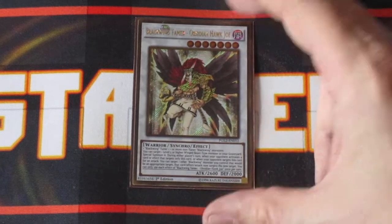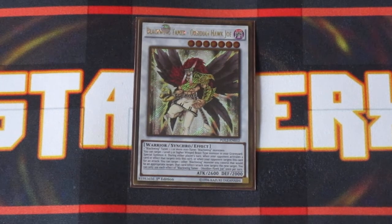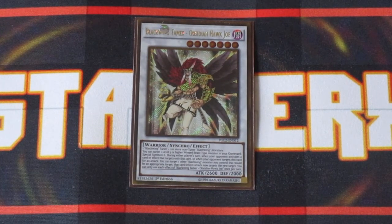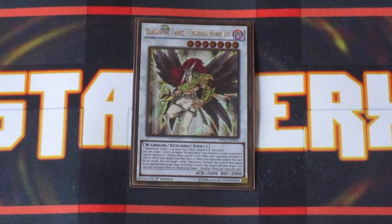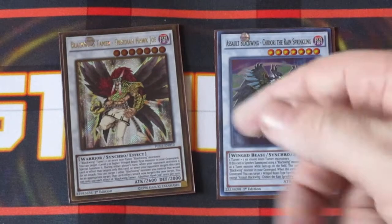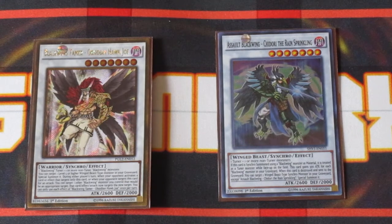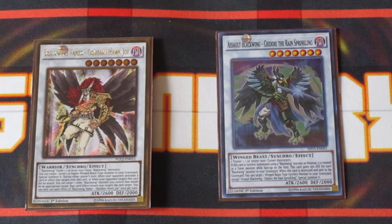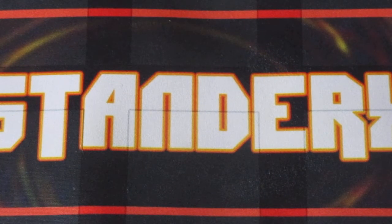Blackwing Tamer Hawk Joe is huge — it can redirect attacks into other monsters, as well as resurrect Winged Beast Synchro monsters from your graveyard back to your field. Using this card in conjunction with Chidori: basically if Chidori gets sent to the graveyard, Hawk Joe comes back out and can use his effect to bring back Chidori. And if you have a lot of Blackwings in your graveyard, Chidori gets power boosted, so your opponent is still dealing with a lot of different monsters — which can be very problematic for them.